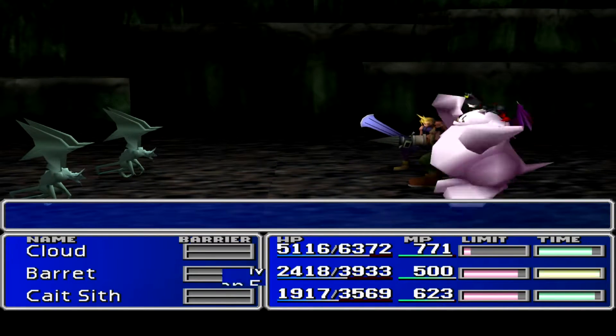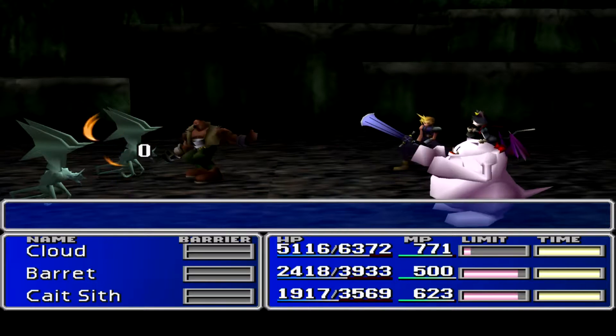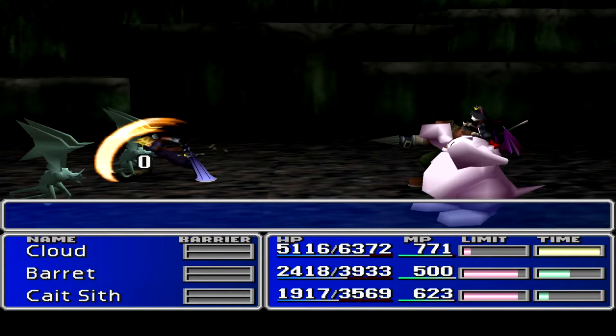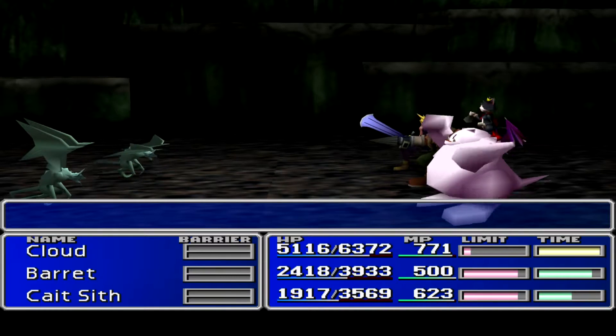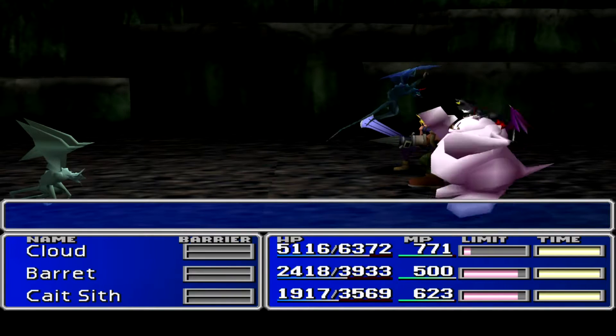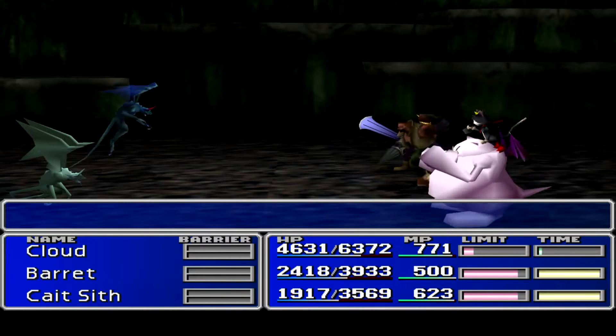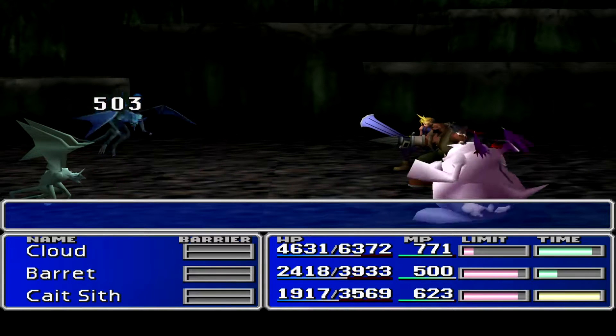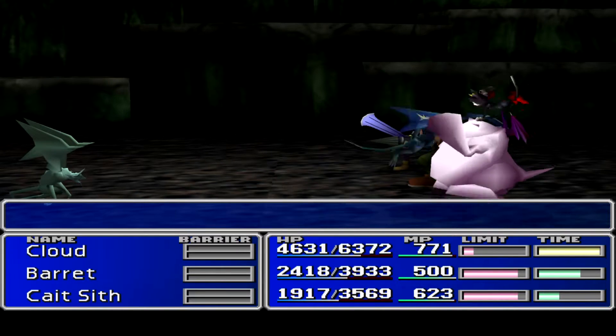Great Gargoyles. These guys will remain encased in stone and you can't do damage to them until they become un-stoned. But once they become un-stoned, they can instantly kill you, so you've got to be aware of that. Almost everything in here gives you a ton of experience and AP.